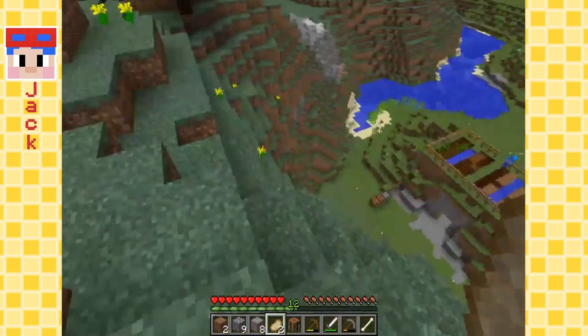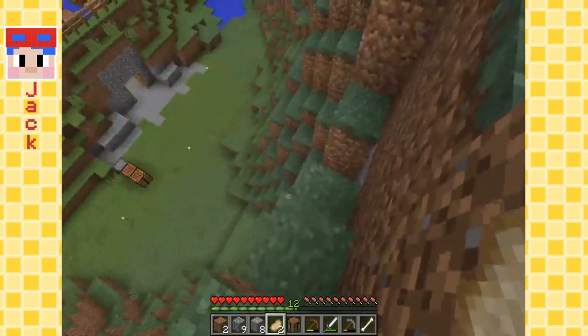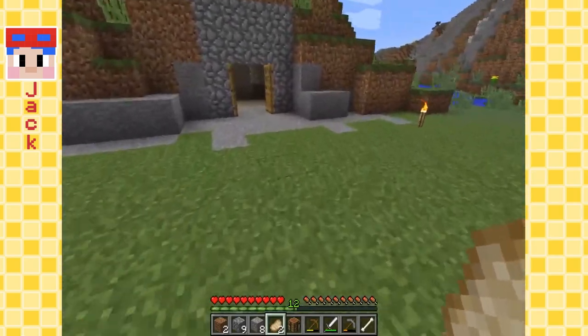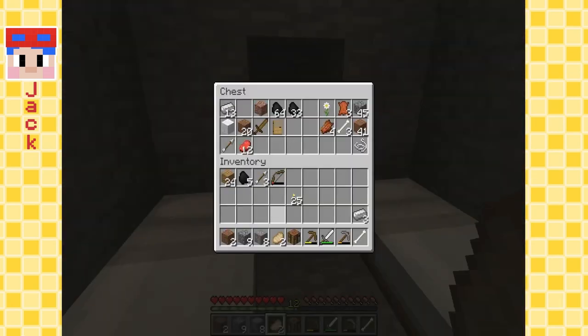I saw a squid — he's hanging out by our sugar cane. That's a cool farm, Eep! I'm going to go adventuring. I'm going to go see if I can find some more food, and maybe find a village. Finding a village would be awesome — we could totally use some carrots, and maybe even some beets and other vegetables. I found a bow!